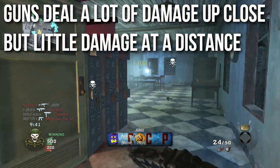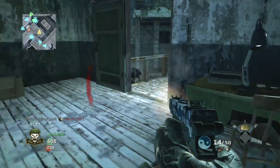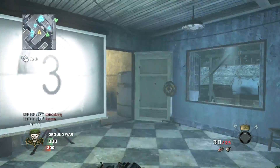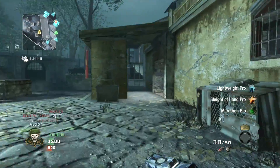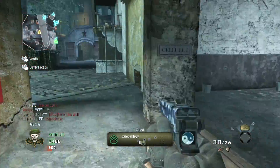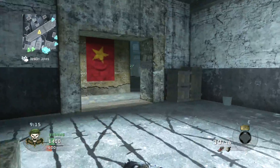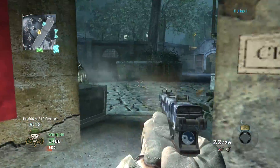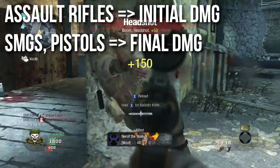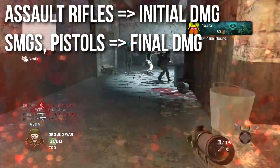A lot of people ask which is more important — the up-close damage or the distance damage. It depends on what kind of gun you're using. For assault rifles, and occasionally some light machine guns, you want to go with that initial damage, because they keep that initial damage for quite a distance. Most engagements in Call of Duty games are at medium range — not quite as many up-close engagements, not too many far-away engagements. So assault rifles are doing their initial damage at that middle range.